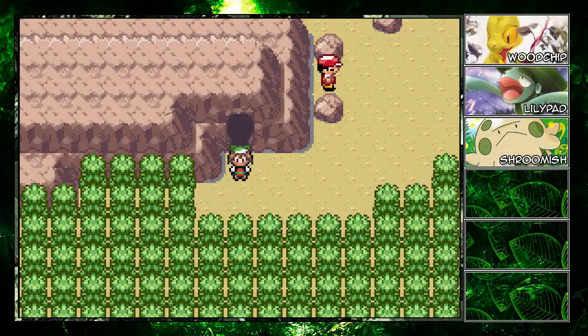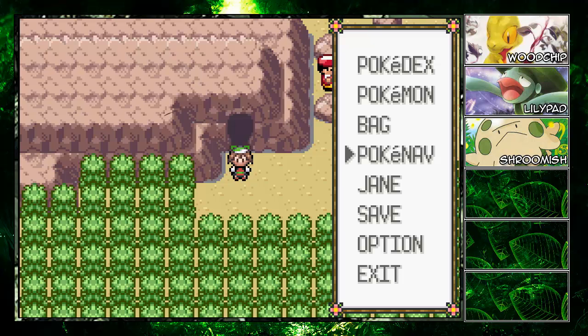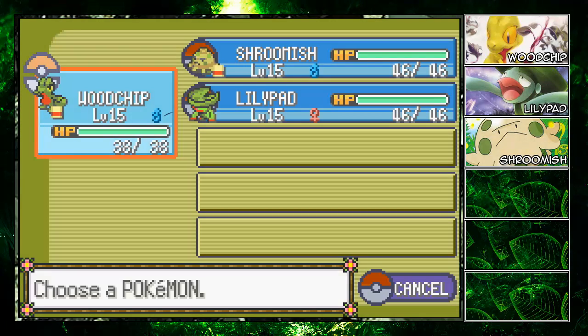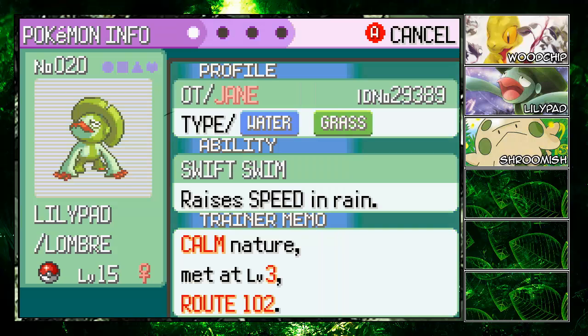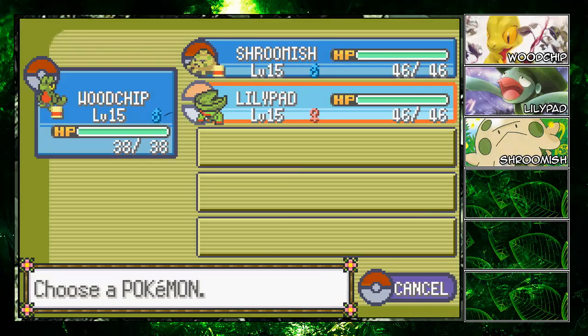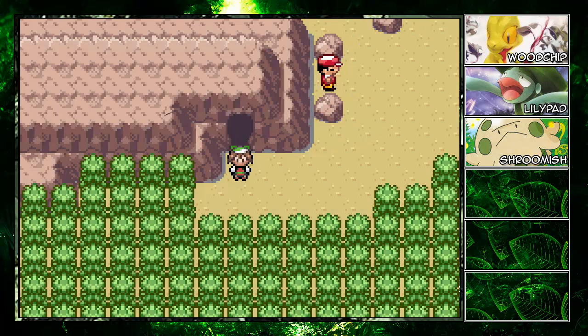Hey guys, welcome back to Pokemon Emerald Grass Challenge. In the last episode we got Lily Pad at level 15, and it evolved into Lombre — that's the most important thing. Pretty calm, pretty chill, working it. We don't have a lot of grass types on our team right now, but that's okay.